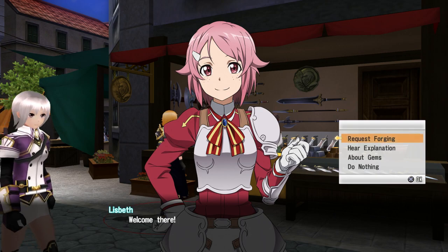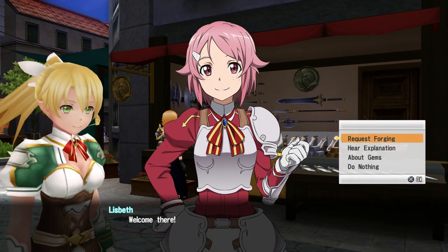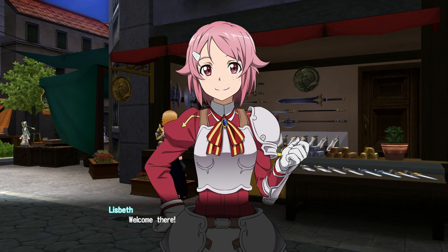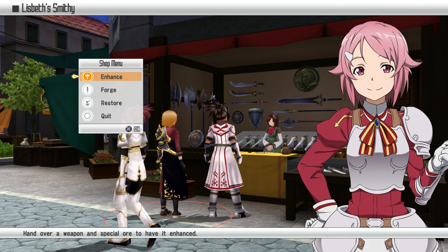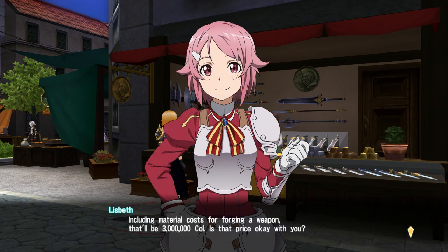The weapon creation is a lot different. In the previous version, I'm pretty sure you could only make weapons that focused on accuracy or evasion. I'm going to go ahead and show you the new system. You can still use gems to increase the success rate, you can still enhance your weapons, but forging is slightly different.